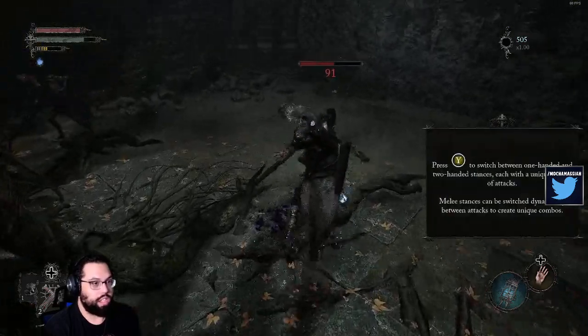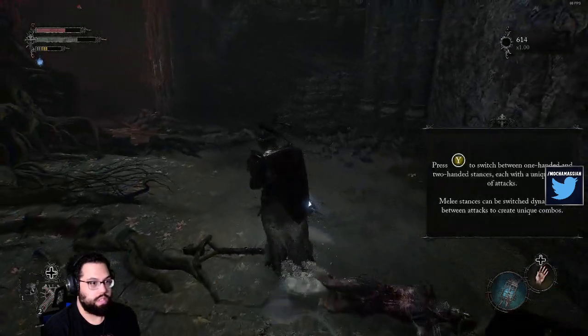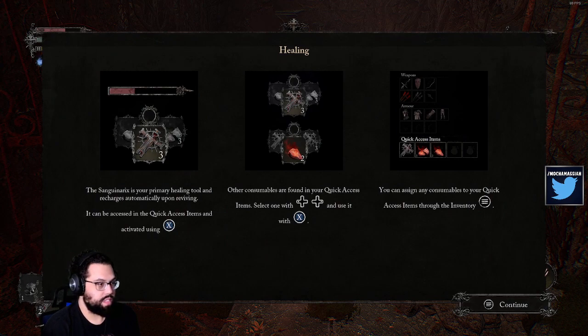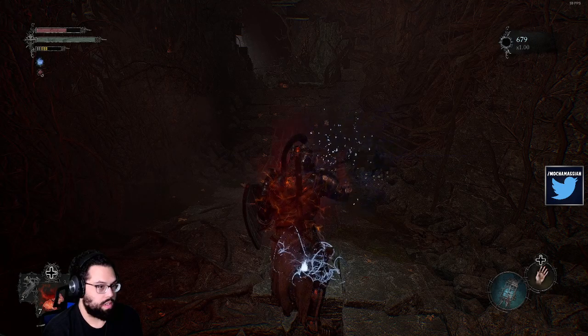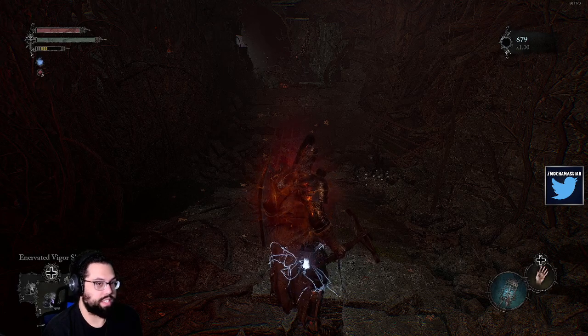Oh, I can two-hand! I want like an actual two-handed weapon. Sanguine Nerex is your primary healing tool and recharges automatically upon reviving. What is this? Heal over time? And that's probably for mana. Don't know what this is - scared to use it. Don't know what that is - scared to use it.